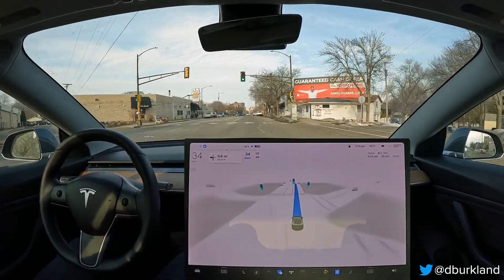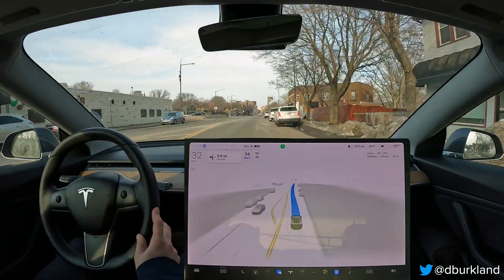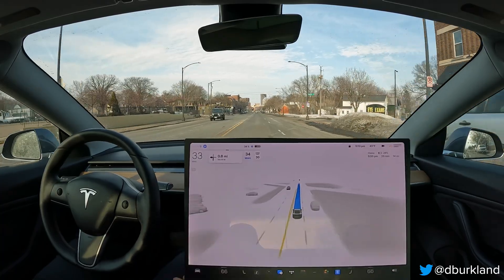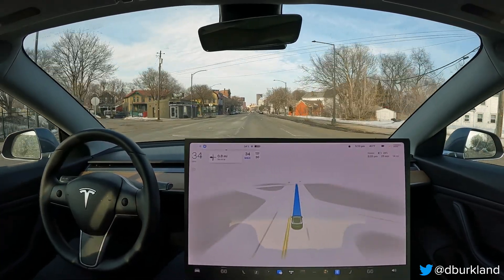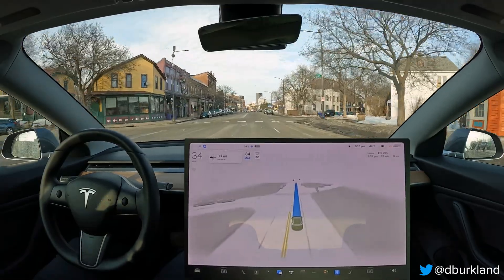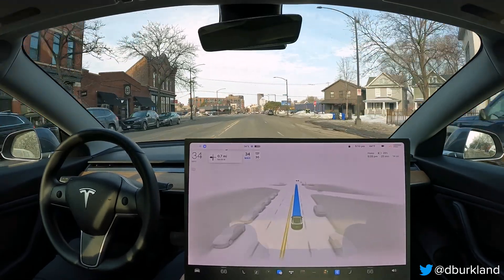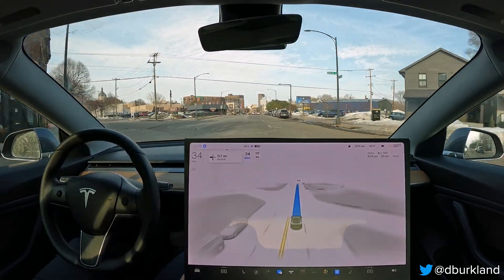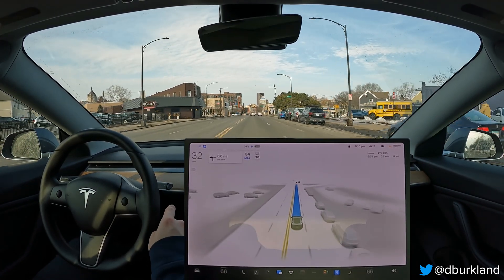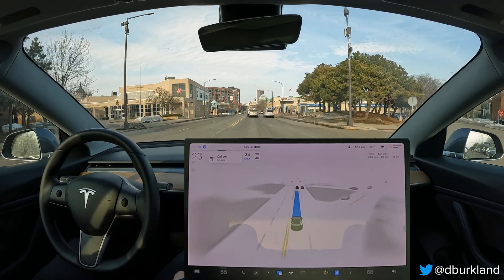This is the second time now with FSD Beta 11.3.2 doing this route. Second time down here — I was a little distracted by what the car was doing, it was straying a little too much towards dead space. Anyway, second time doing this route. Had a couple interesting things in downtown St. Paul that happened with the drive yesterday that I haven't seen before with the few drives I did with 11.3.1, so I want to do this drive again to see if those same behavioral traits come back.